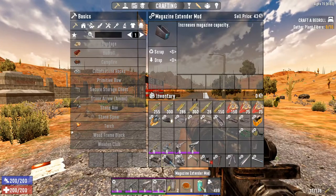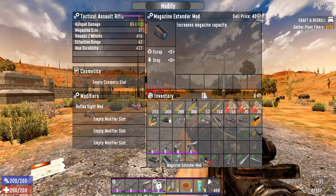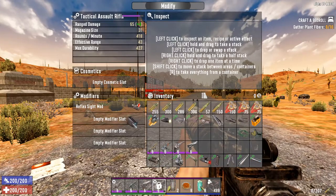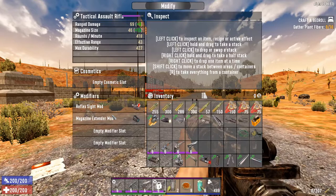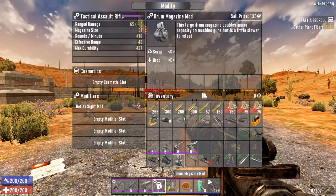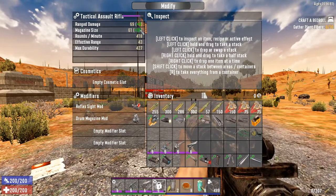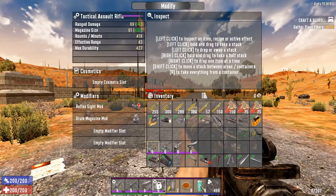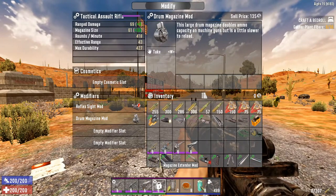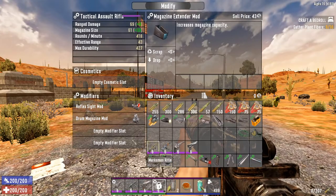Moving on to magazine mods. The Magazine Extender will increase your magazine capacity by roughly 50% — my mag size was 31 and it takes me to 46, which checks out. That is all this mod does, no other effects. The Drum Mag should double your magazine capacity. Sometimes it gives you one bullet more or less than expected due to rounding, but the general rule is: Magazine Extender is 50% more, Drum Magazine is double.